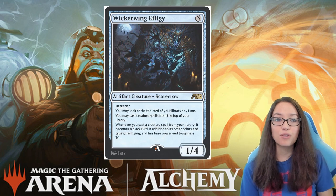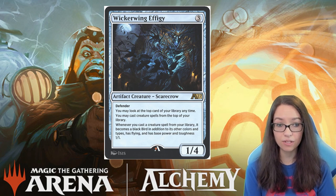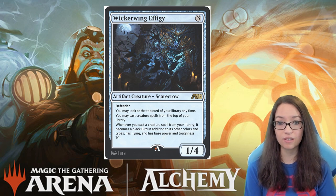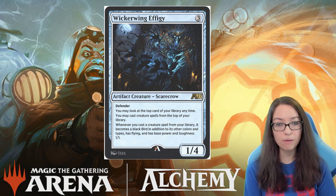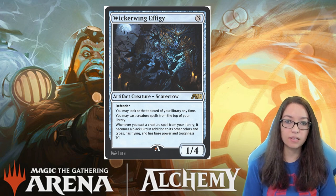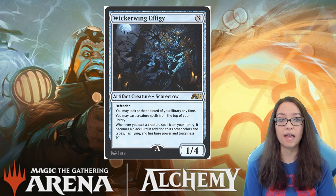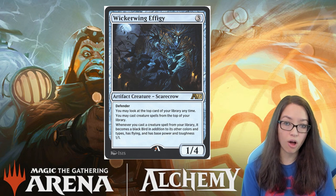Let's move on to our final preview card. This is probably one of the more interesting or intricate ones, and that is Wickerwig Effigy. This is a 3-mana 1/4 scarecrow artifact creature. Wickerwig has Defender, you may look at the top card of your library at any time, you may cast creature spells from the top of your library, and whenever you cast a creature spell from your library, it becomes a black bird in addition to other colors and has flying with a base power and toughness of 1/1. At 3 mana, it doesn't block as well as a 1/4 egg, so it doesn't pair well against aggressive decks — by the time you play this on turn 3, you're facing down 4/4 trolls and Asika's Chariots.